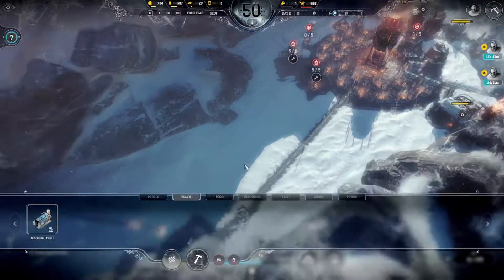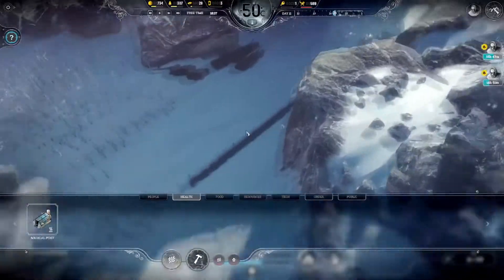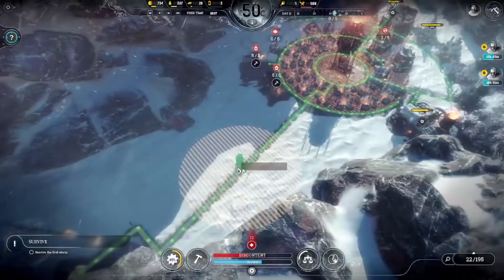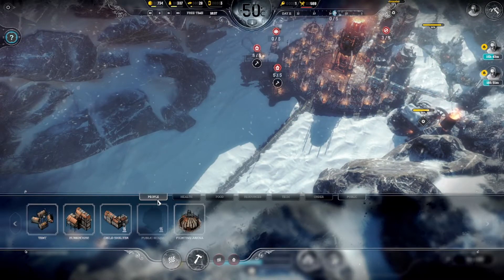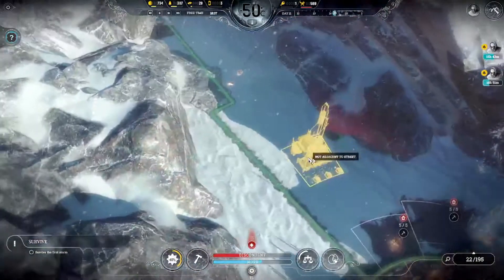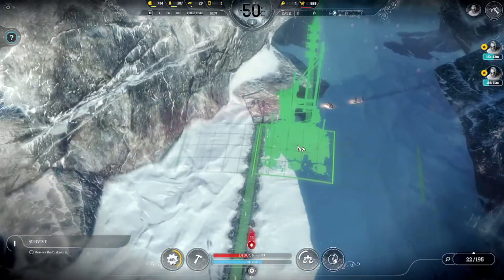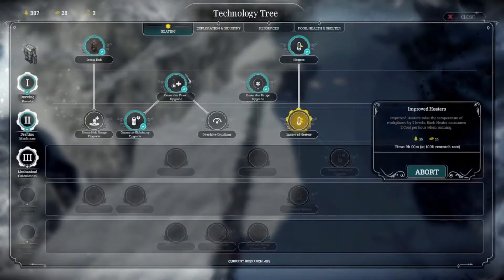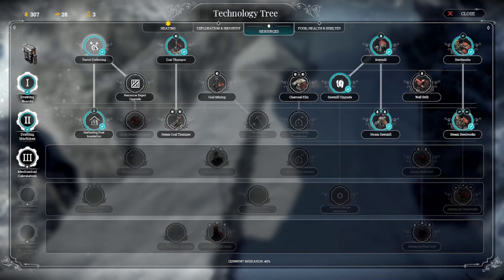Let's start laying in the supply line. First piece of tech is the coal thumper. At base level, this thing supplies enough for two gathering posts per day. When we upgrade it to the steam coal thumper, it goes up to four, plus passive extra gathering rate bonuses. In the end, this thing will be slightly outstripped by four gathering posts, because gathering posts get two efficiency upgrades on their harvesting while the thumpers only get one, and that's at tech level five.